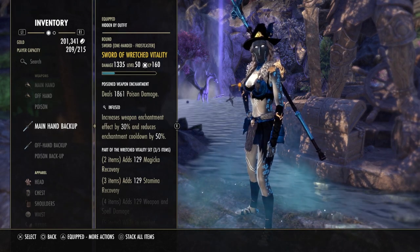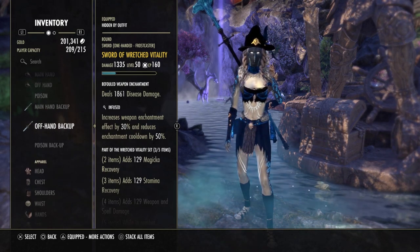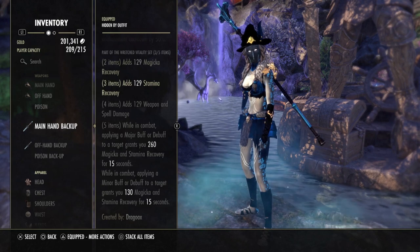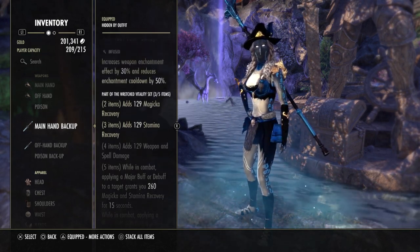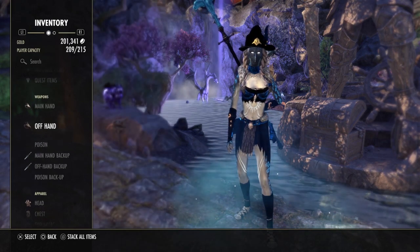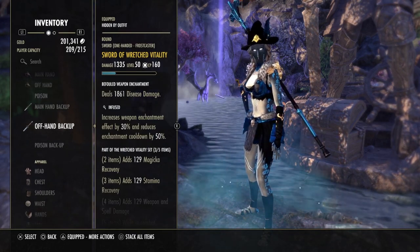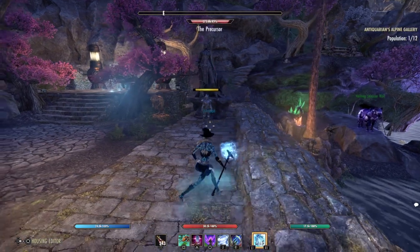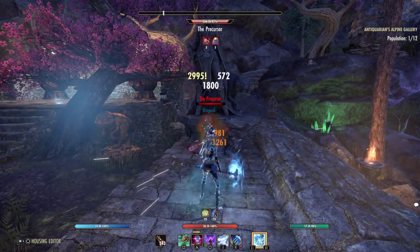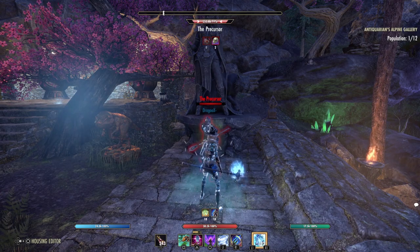The second 5-piece set is Wretched Vitality, and I'm going with 2 swords of Wretched Vitality — both infused, one with a poison damage enchantment and the other with a disease damage enchantment. Wretched Vitality gives tons of magicka and stamina recovery, which is very helpful. The reason for 2 infused weapons is that we can proc our enchantments on the front bar too: with the charged ice staff, we apply poison and disease status effects on the target with a very high chance. With Blade Cloak on the back bar, fighting on the front bar, you'll see we proc both status effects — including the 8% heal debuff on the enemy.